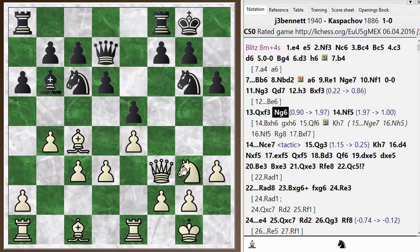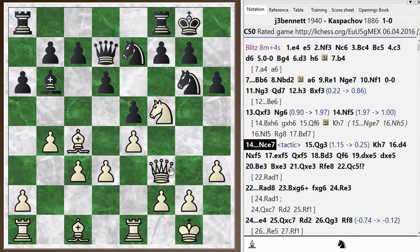I played knight to f5 and he went knight c to e7. Right here there's another tactic that I also missed during the game. I'll leave this as a quiz because you might be able to find this one — pause the video here and see if you can find the tactic for white.